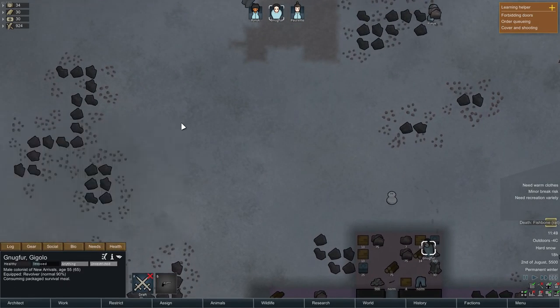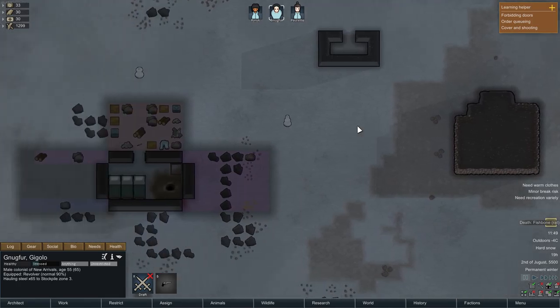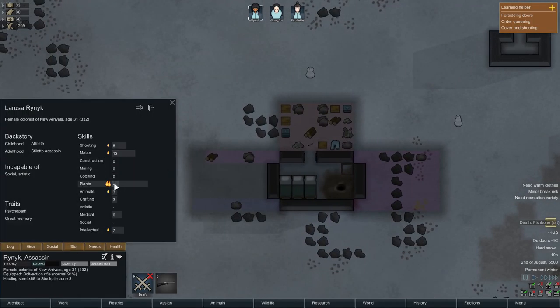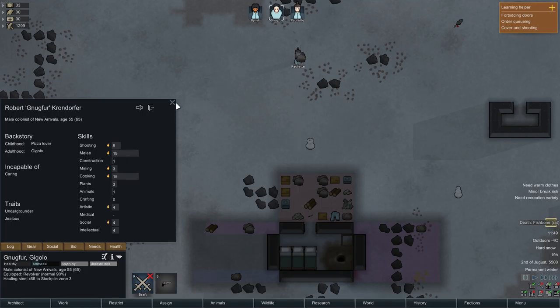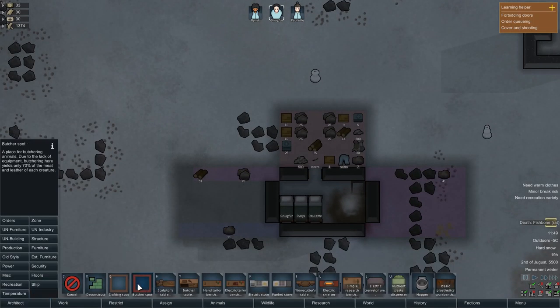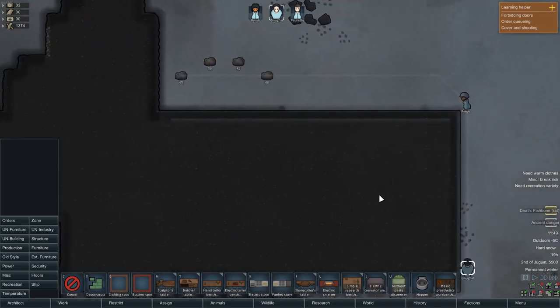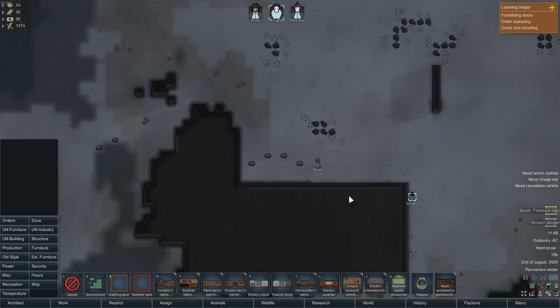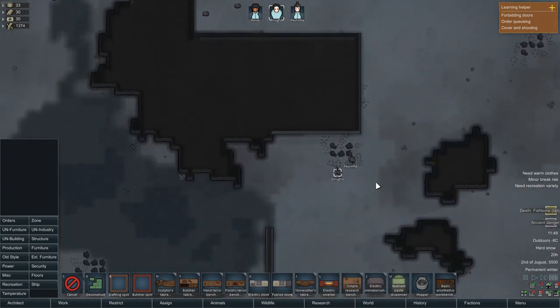Let's see how he's doing now — actually doing pretty good. Who's the best at mining? Nice, he's trash, he's okay. But he's good at cooking so that's a good thing. Let's go to architect and place a butcher spot over here. Ancient danger — yeah, I talked about this in the previous episode. There are tech animals or whatever they're called in there, very dangerous, especially with what I've got now — nothing.